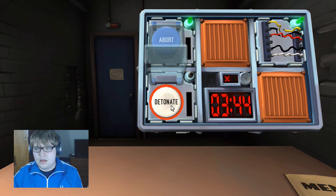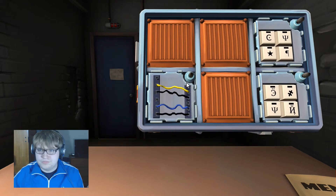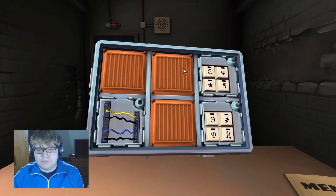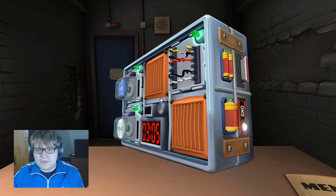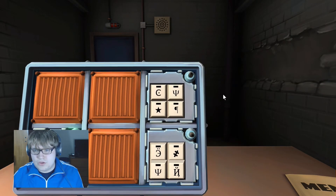Detonate is white — how many batteries on the bomb? Two. Just click it and immediately let go. Back of the bomb has more wires — four wires. More than one red? No red wires. Yellow wire? Yes. Is it the last wire? No. One blue wire? Yes, exactly one. Cut the first wire — good!